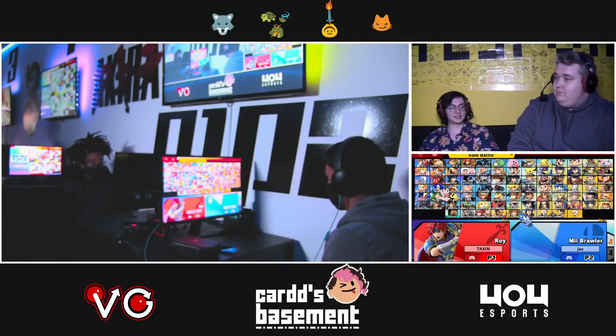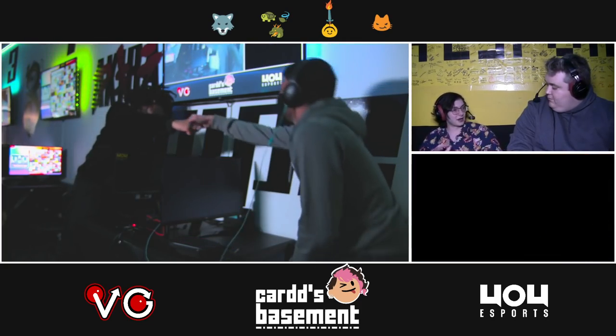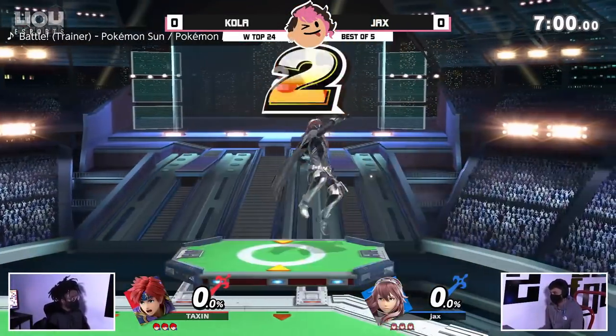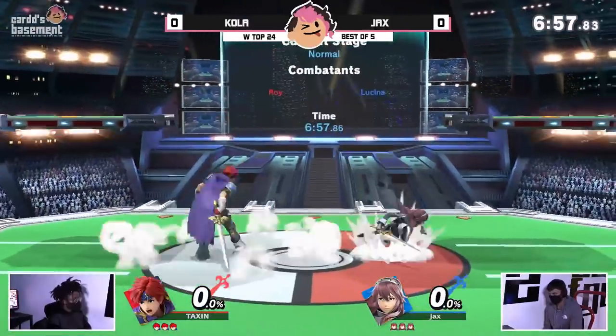Roy has a very linear offstage game. He's only got a very small amount of options he can pick at any given point — he's got jump, air dodge, and up B. And if you can read which one of those is coming, they only go in very specific directions. So if you can catch that with something like a fair or a back air, you might be able to kill Roy very early.